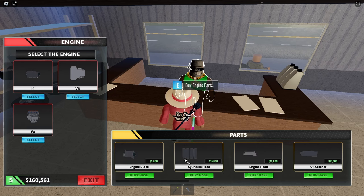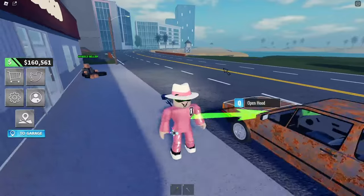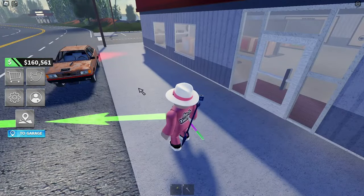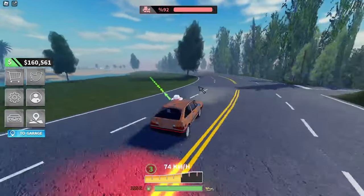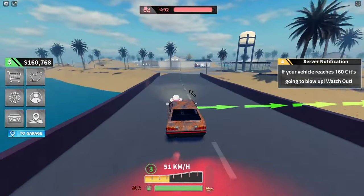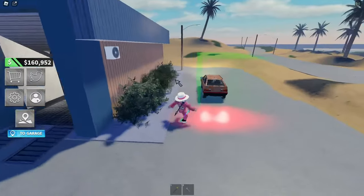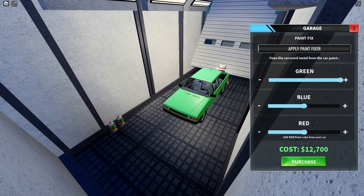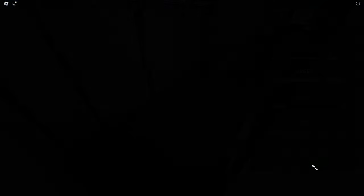We need to get a radiator — if it reaches 260°C it'll blow up. Let's paint the car first. The shop looks like a donut shop with a tire on top. Paint fixer — paint fixed. Let's apply it. That looks perfect. It cost 13,000 — we're going broke with this one. But it looks brand new, like we just got it from a dealership. I like the little red stripe on the front.